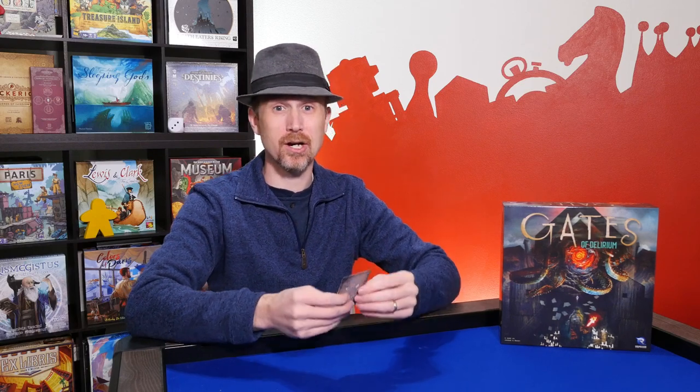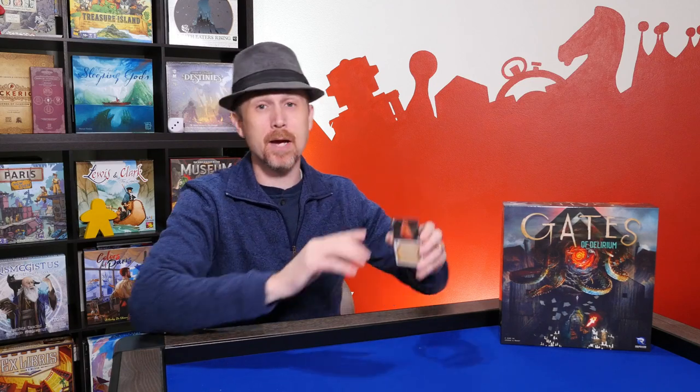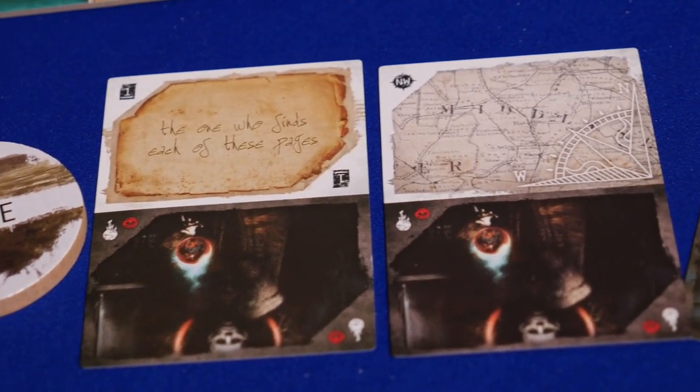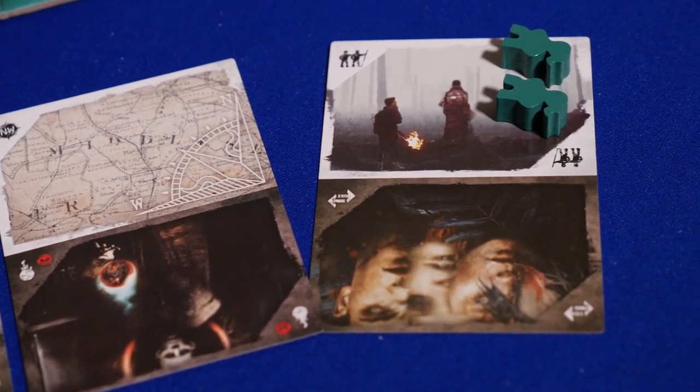Here's a quick overview of the game. Each player has a hand of action cards, and the cards have a sane side and an insane side. It's up to the start player of each round to decide if it's going to be a sane round or an insane round. During sane rounds, players will be collecting lost pages, collecting map fragments, and placing their investigators out on the game board.